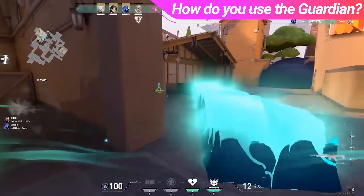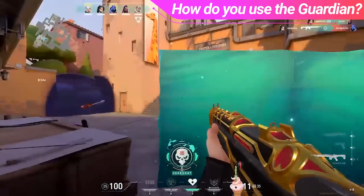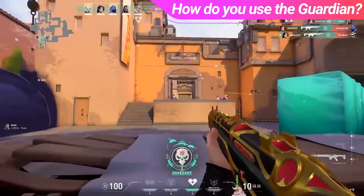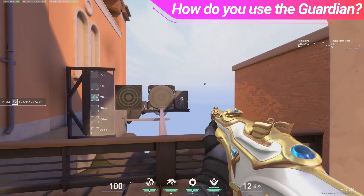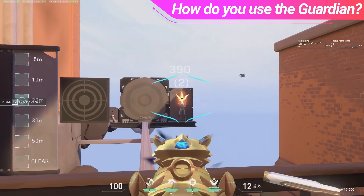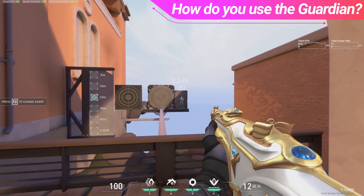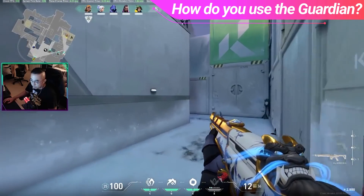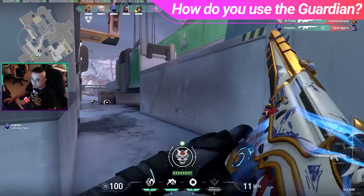We did a guide a while ago talking about how the Vandal is more of a hit-and-run kind of rifle, and the Guardian functions in a very similar way. Look for positions where you can take a quick shot and then fall back to a better spot with your team. If you're looking for an optimal ADS range on the Guardian, it's really going to come down to preference, but I don't really recommend ADSing if the target is closer than 25 meters. Feel it out for yourself, but I know a lot of players like to be given specific rights and wrongs, so there you go.